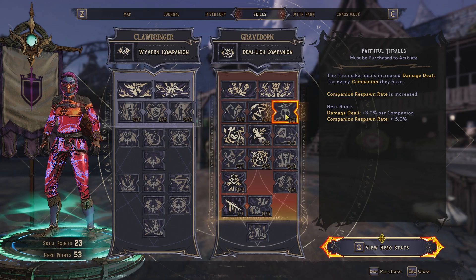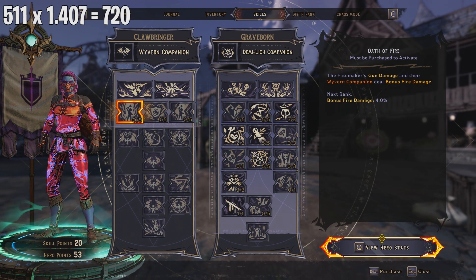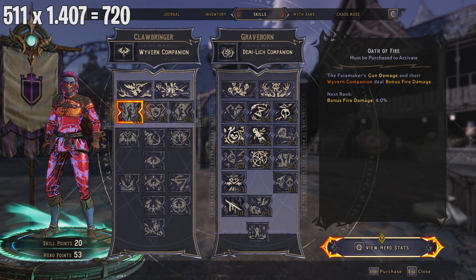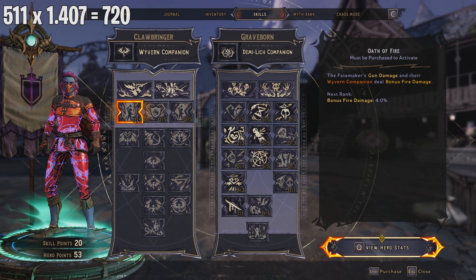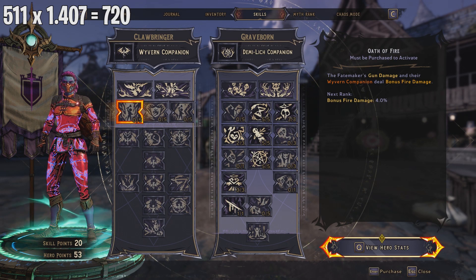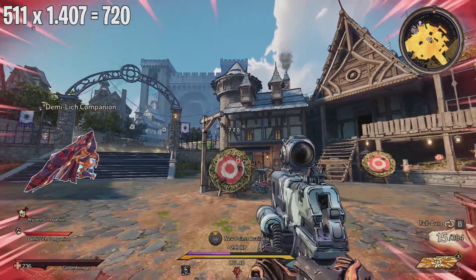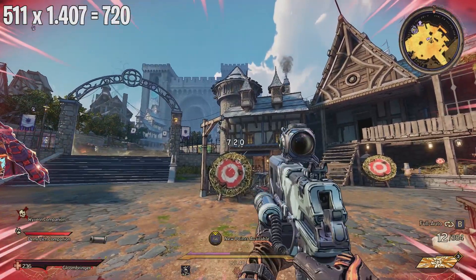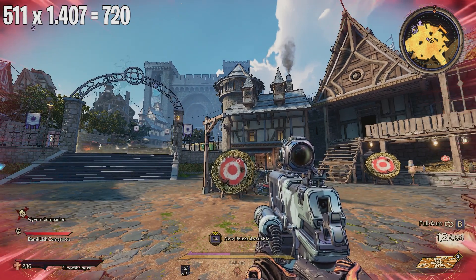With max Faithful Thralls equipped — 18% gun damage — adding 22.7% from Lord of Edges gives 40.7%. Applying a 40.7% increase to the base gun damage of 511 gives 720 damage. From this gameplay I confirmed that Faithful Thralls and Lord of Edges are additive with each other.